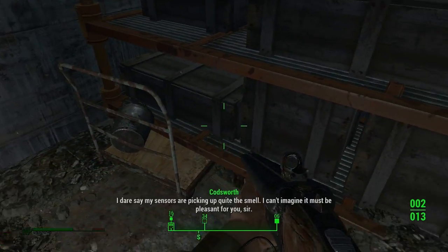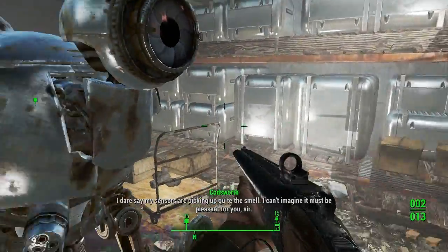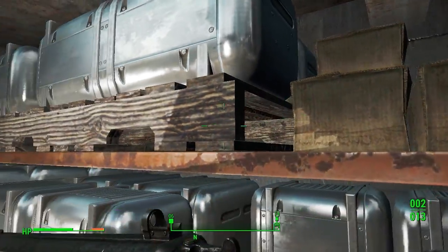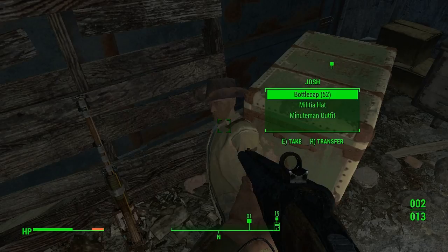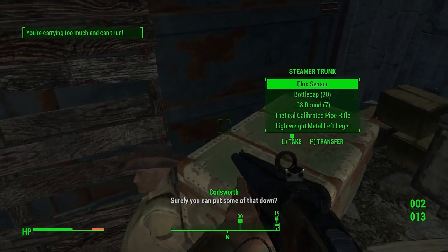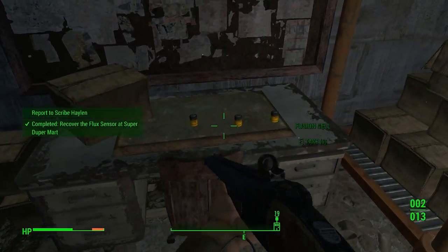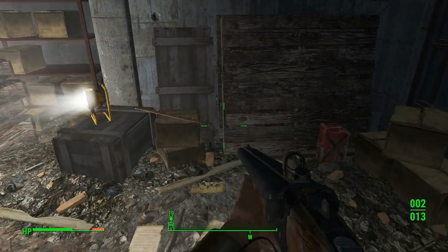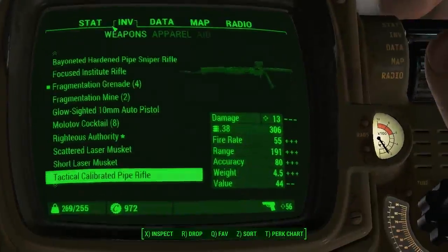Ball pin hammer. I dare say my senses are picking up quite the smell — I can't imagine it must be pleasant for you, sir. Well, I can't smell anything. Auto tape, Minuteman outfit — okay. Surely you can put some of that down. Flux sensor — okay! Ball cap, fusion cell, fusion cell — there we go. Okay so now I'm too heavy. Let's see what I can throw away.